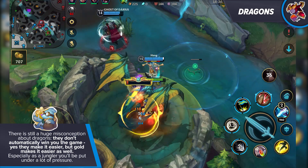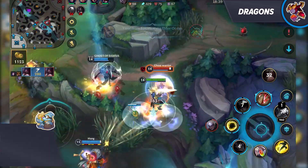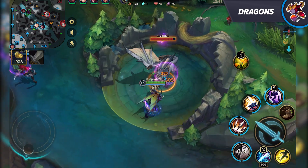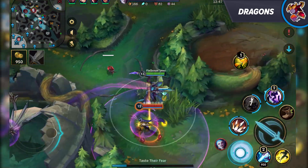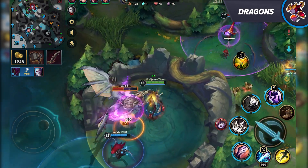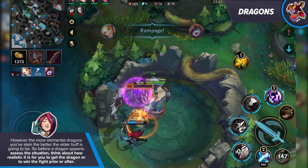Yes, dragons make it easier, but gold makes it easier as well. Especially as a jungler, you'll be put under a lot of pressure — even if your entire team feeds, they still expect you to magically get dragons. In all honesty, there's only one major game-changing dragon and it's the elder dragon. It doesn't respawn and it grants a major buff that is far better than any other dragon buff. However, the more elemental dragons you've slain beforehand, the better the elder buff is going to be.